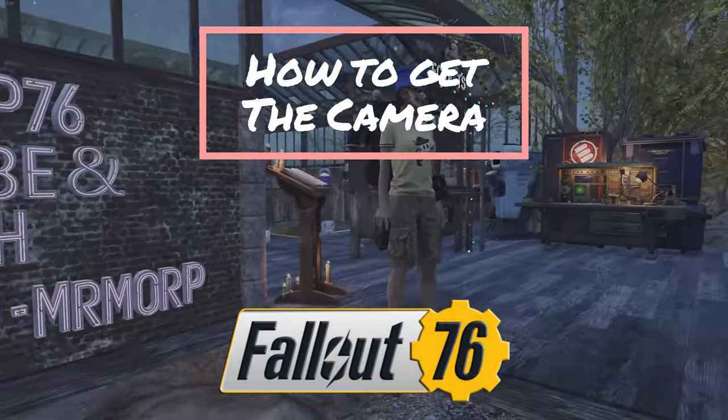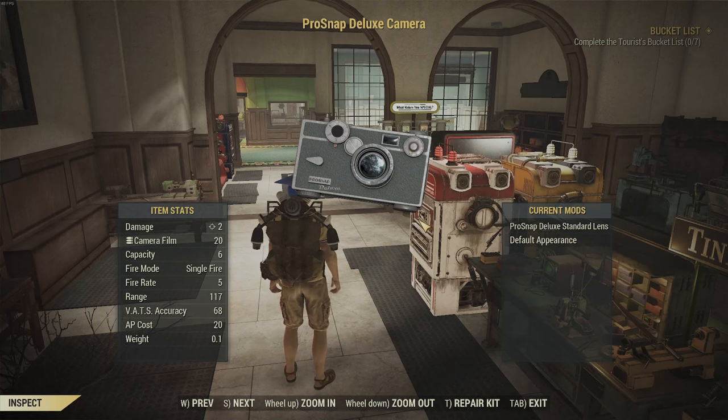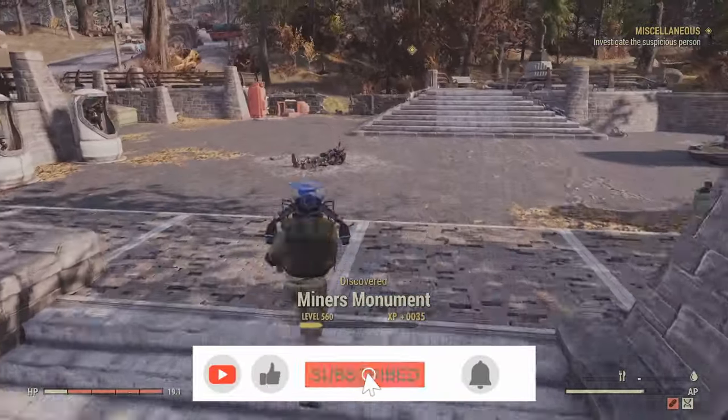Hello everyone, Morp here, and on today's video we're going to go over how to get a camera in Fallout 76. The camera is an important item that you are going to need to do the Tadpole and the Possum challenges, as well as dailies and seasonal events that come up that require you to take a picture of something in the Wasteland.